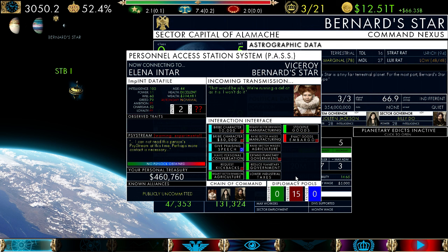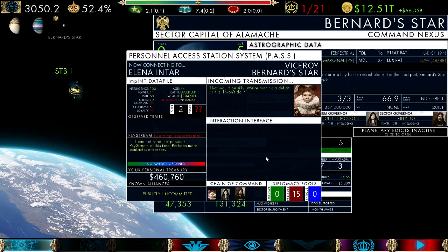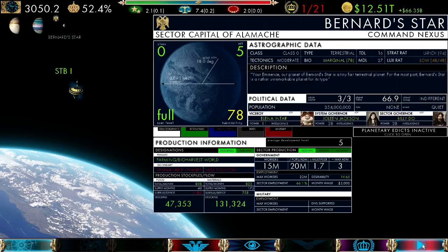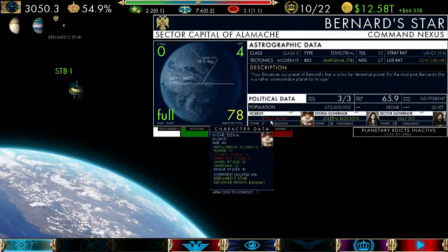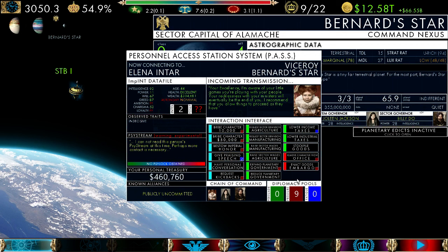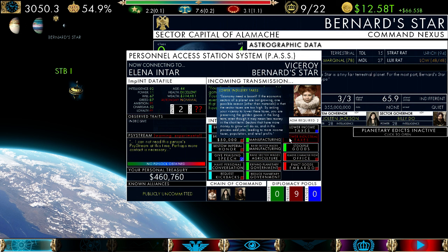Going back to Elena — we've put 15 pressure on her now. Let's see if we can use that pressure to expand planetary government. Still didn't work — I haven't programmed the pressure on that one yet, I'll show you that next turn. One very important thing to remember about pressure: it slowly devolves over time. She had 15 pressure on her and now she's down to nine. You can't squeeze someone forever — eventually if you don't do anything with it, it fades away.